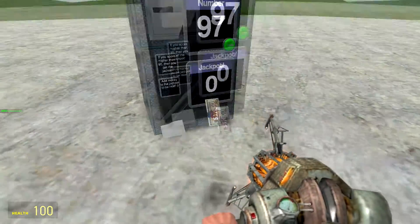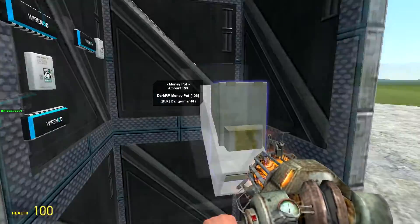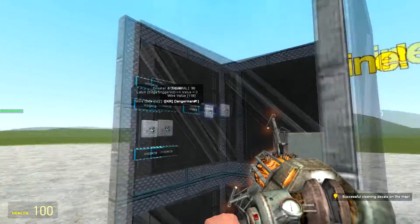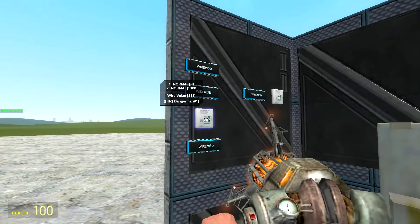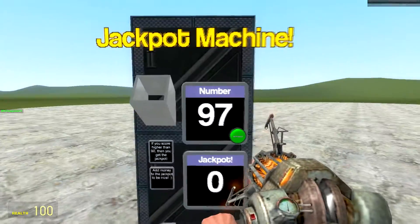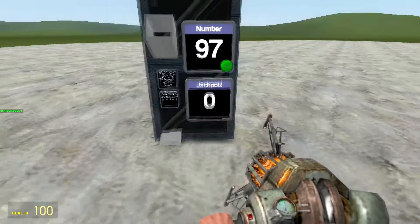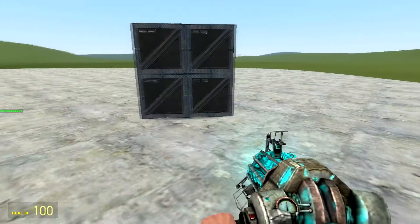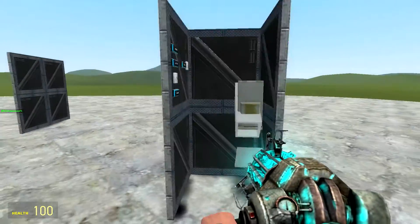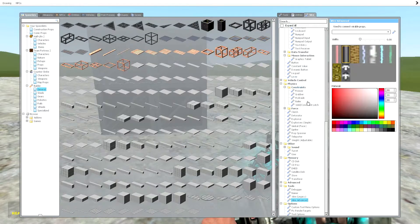When it's over 90, it spawns the payout underneath. The back looks like this — we've got a little receive-and-vend sort of system. You'll need: a random gate, a latch gate, two constant values, a greater-than-or-equal-to gate, and a floor-round-down gate. You'll also need a button, a text screen, and two screens to display stuff to the user. I'm going to do it in a more simplified version.